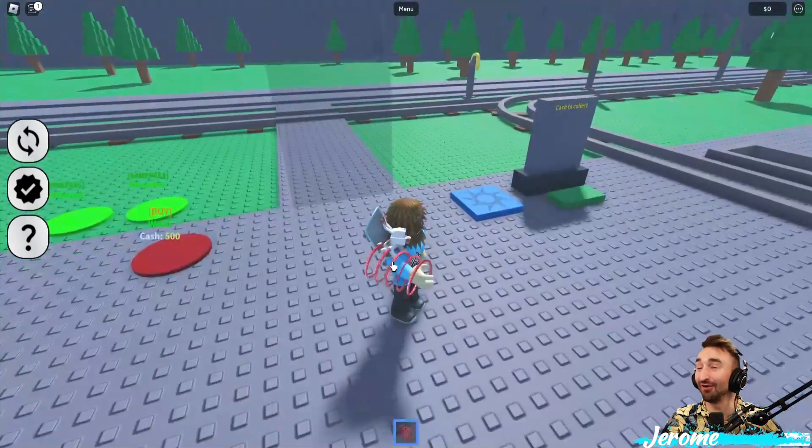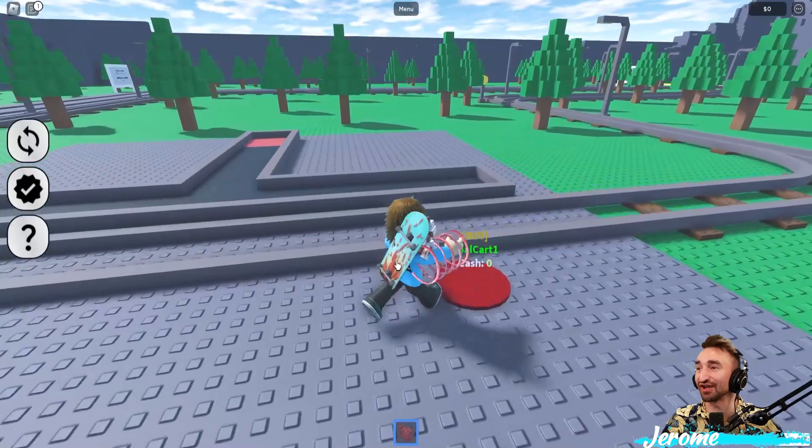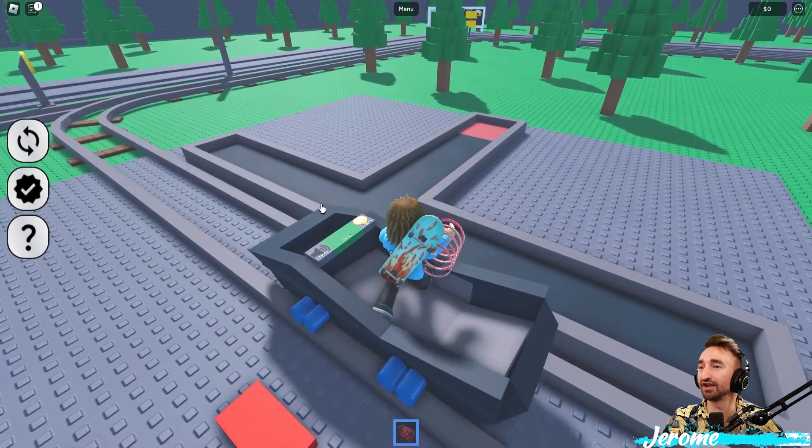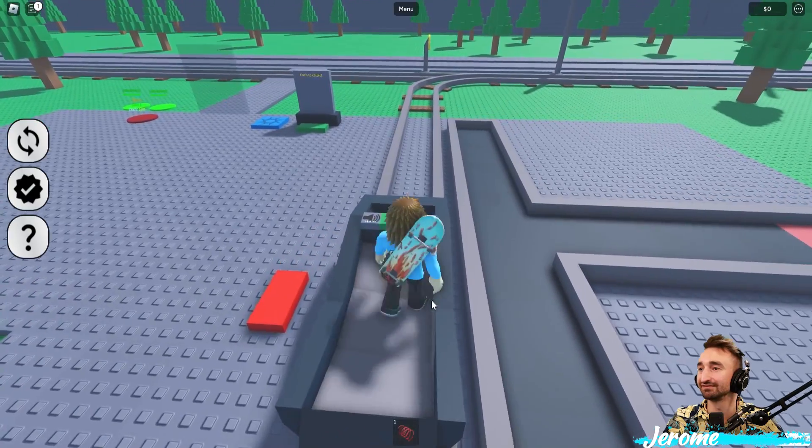Alright guys, so we're going back to coal mining. This is just like Minecraft, except it's not. So how does this work? Spawn coal cart, okay? I have yet to figure it out. I hit spawn coal cart, and then it exploded. Do you hop in it? Nah, that sounds right.